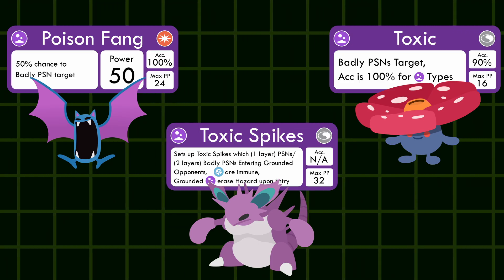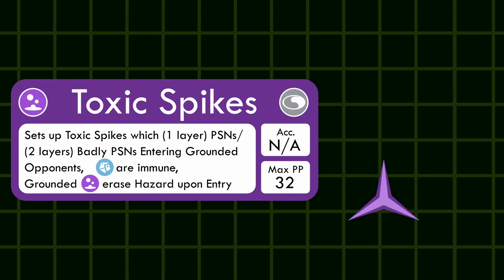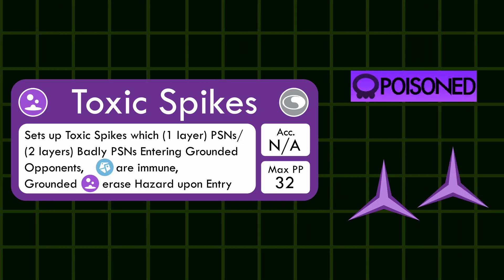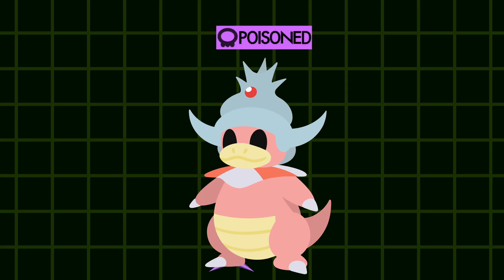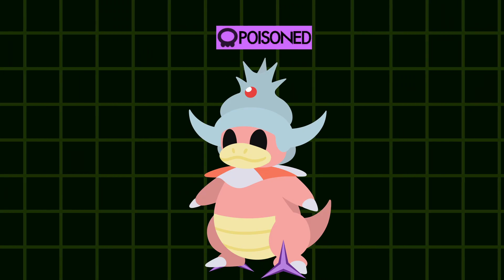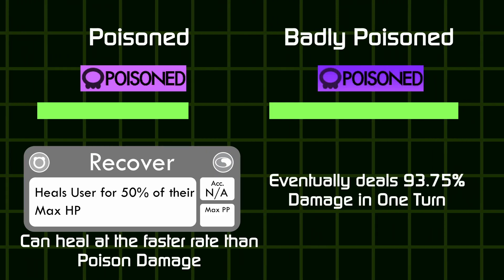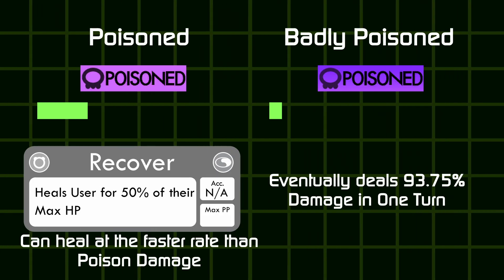Allow me to go more in depth on the status move Toxic Spikes, which sets up a hazard that triggers every time a non-airborne nor protected Pokemon enters the battle. These spikes are stackable, with one layer just poisoning the enemy and two layers badly poisoning them. Also, when a Poison-type Pokemon touches these spikes, the Toxic Spikes are removed. The main issue is that once a Pokemon is regularly poisoned, they are shielded from being badly poisoned. So while badly poisoned often guarantees a knockout eventually, regular poison is easier to manage and out-heal, making it much less desirable — and making Toxic Spikes really need two layers to be formidable.